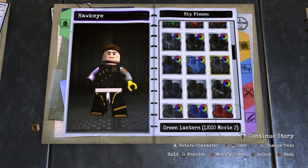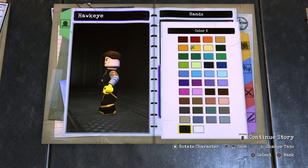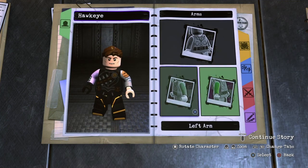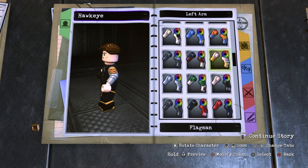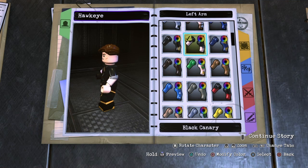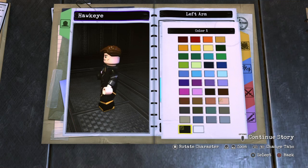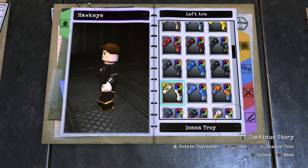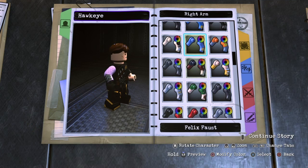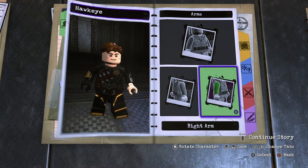For the hips, you want to go down to Malcolm Merlin's and just leave it as is. For the left hand, give him a skin color because he does not wear a glove on that one, but on the right one make it black. For the left arm, I think it was Donna Troy's — you want to go with Donna Troy's and make it black, because he does have a little bit of silver on his left arm. For the right arm, you want to go over to Felix Faust and use that one, because he does have some gold on his right arm, which I think is his shooting arm.